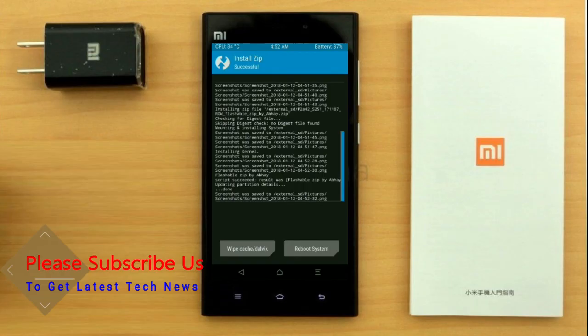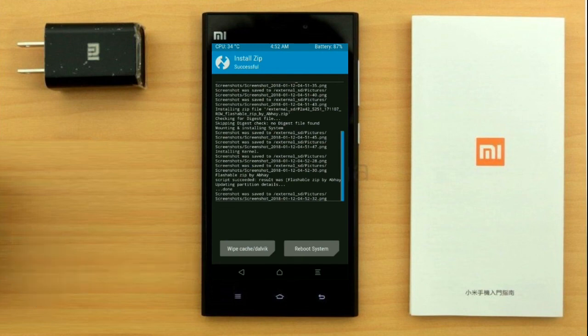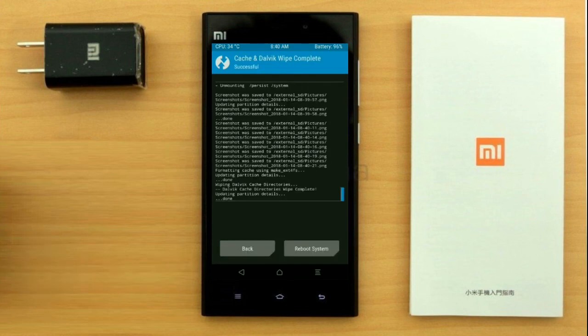Before we proceed to reboot our system, we need to wipe the temporary data cache. Select wipe cache and swipe right to wipe data. After finishing all steps, we need to reboot our system. Friends, it will take 2 to 3 minutes to reboot your device successfully. And I will show the cool features given in Oreo 8.1.